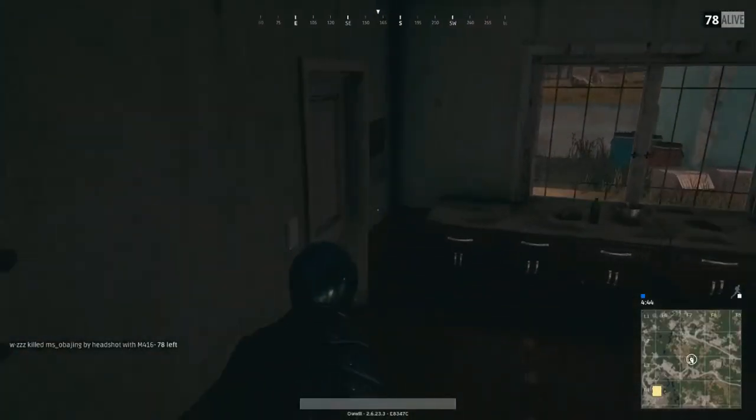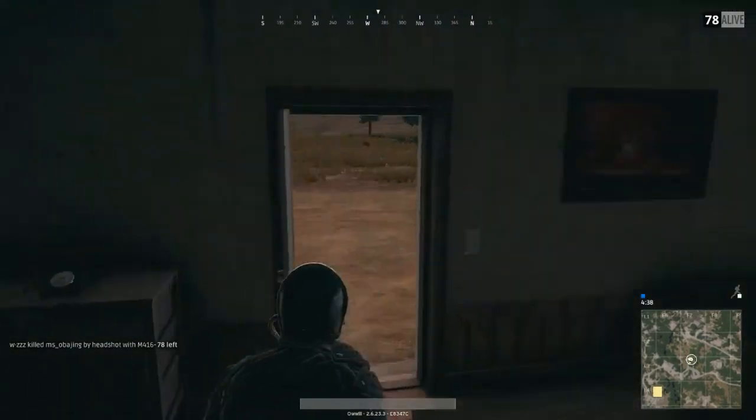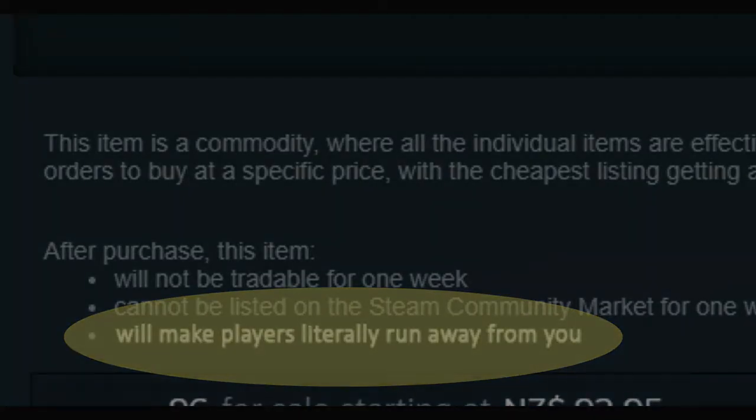First up, the Neo coat. Now, the most important thing here is to check yourself out in the mirror first. Seriously though, nobody wants any of that old school Matrix bullshit anymore. This coat will literally make enemies run away from you. Here's the proof.